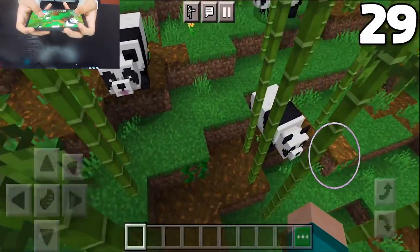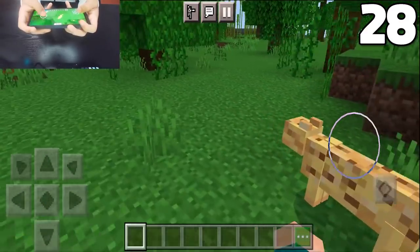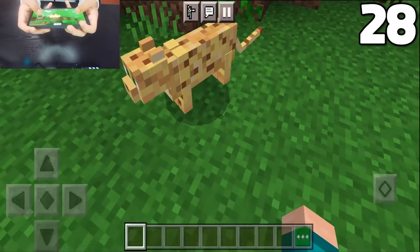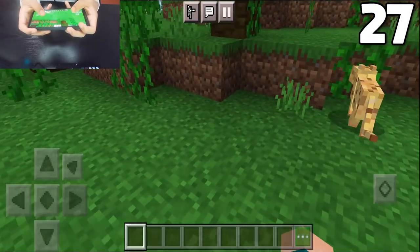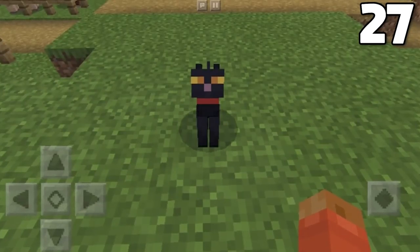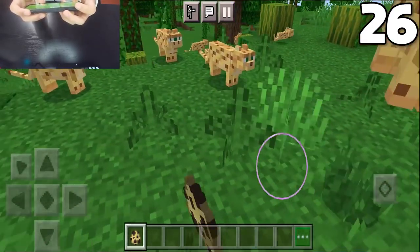Pandas can now only spawn exclusively in bamboo jungles. Ocelots can no longer spawn in bamboo jungles — you have to find them in the regular jungle. And speaking of ocelots, cats no longer have a 50% chance of spawning as a black cat during a full moon night. Ocelots no longer have a 25% chance of spawning as a baby.